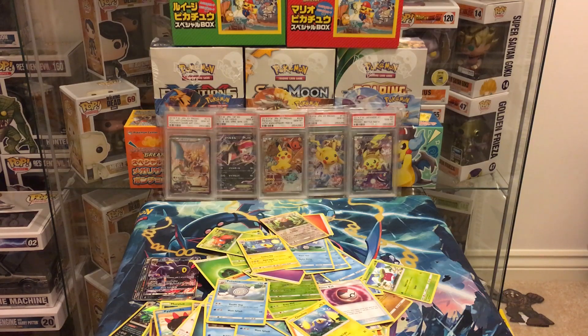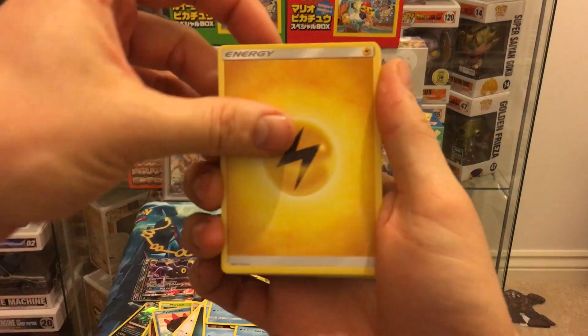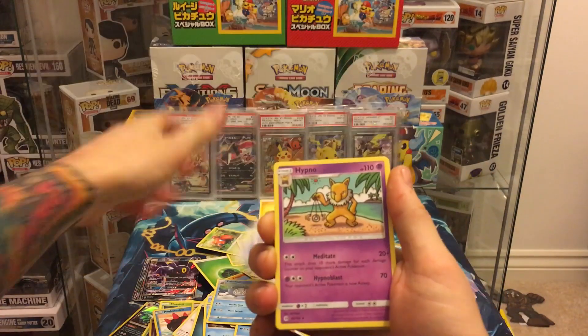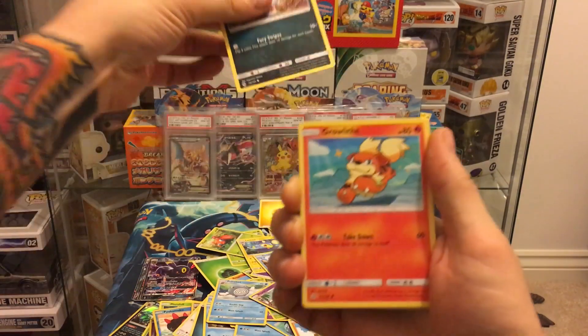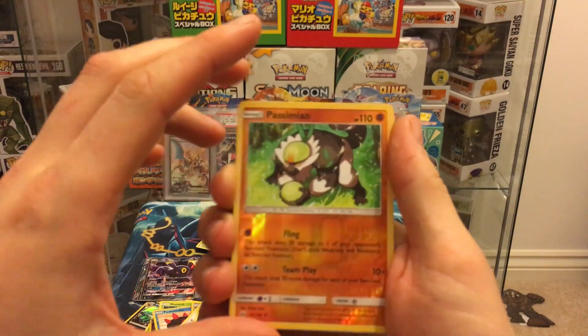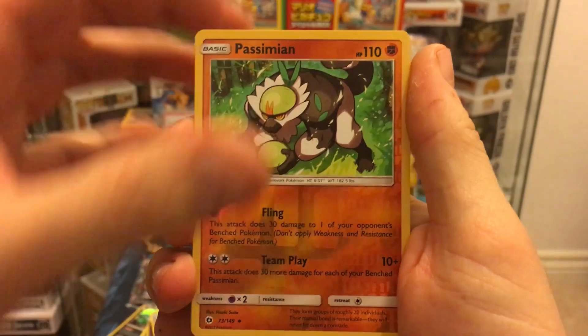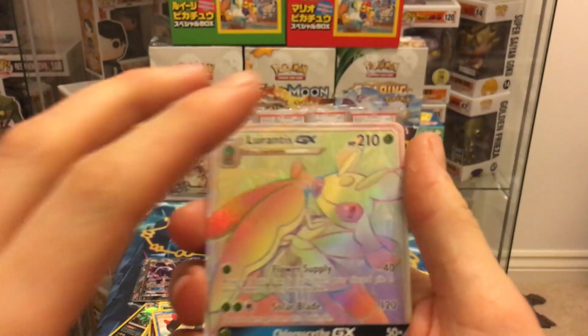Last pack: electric energy, Poké Ball, Hypno, Bewear, Jupiter, Meowth, Growlithe, Bagon, Cosmog, Passimian reverse, and the final card is... a freaking hyper rare!